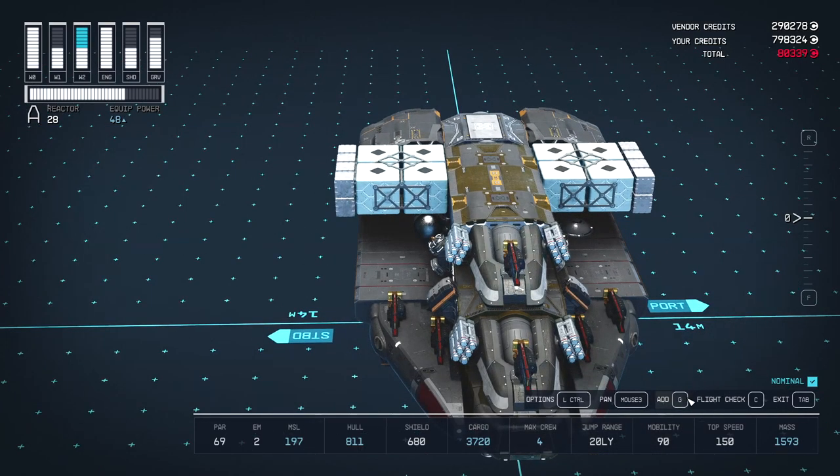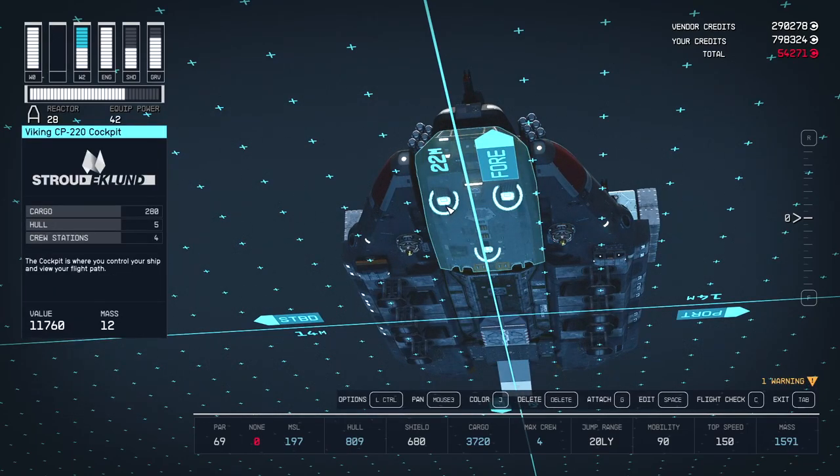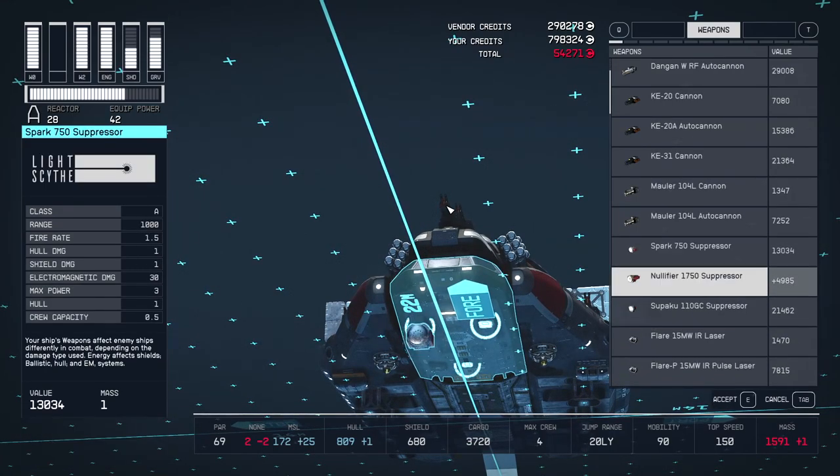If you go over 1600 mass you'll need more landing gears, so unless you want to make the ship bigger, this is as heavy as you want to get. If you find yourself just over, one option is to decrease the fuel tank size or remove a couple of weapons. You can also upgrade your EM systems to the Nullifier 1750 for better disabling capabilities.